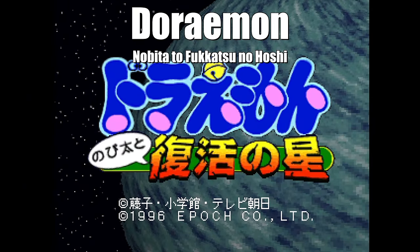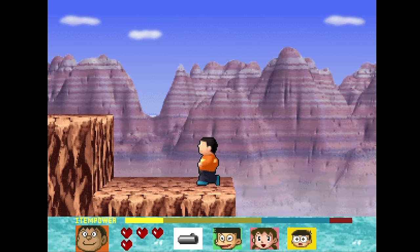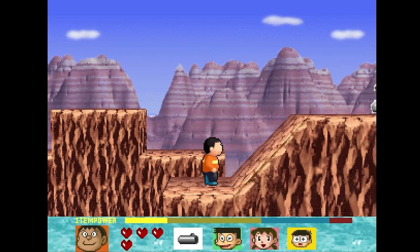Here's Doraemon Nobita 2 Fukatsu no Hoshi from Epoch. This side-scrolling game features levels built out of polygons, even bosses. Leaps of faith back and forth are a thing here.